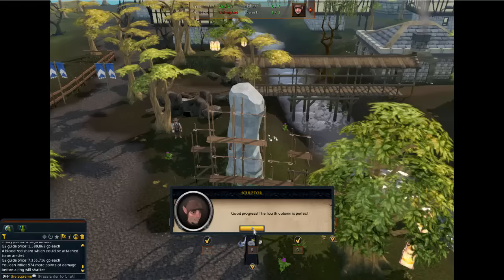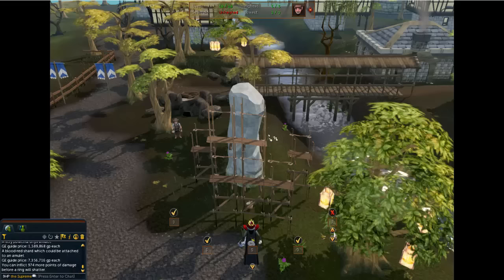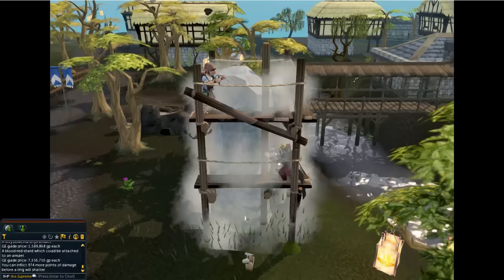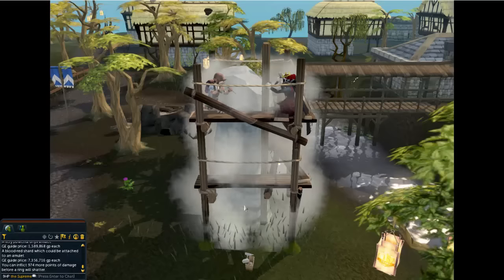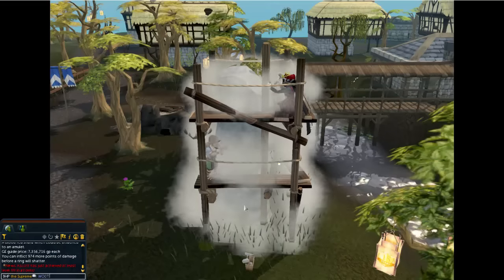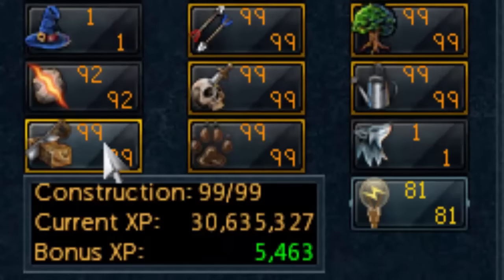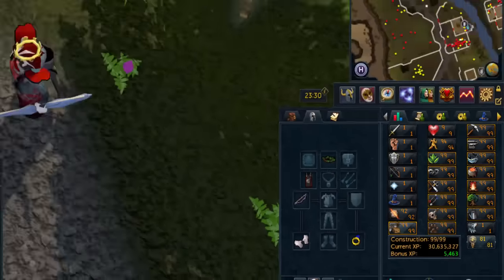You click the gnome here and it'll tell you which ones you did correctly and which ones still need to be fixed. So we simply need to move these up, and this should make it green — yep, green around the gnome like that. You need to do it correctly, then click the gnome. This only gives you the construction XP, but it's a pretty nice jump — 31k there in construction, so not bad at all.